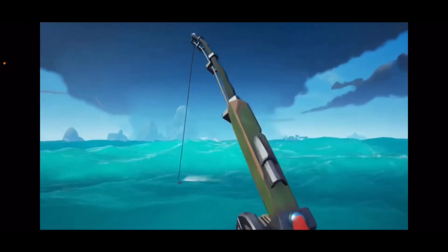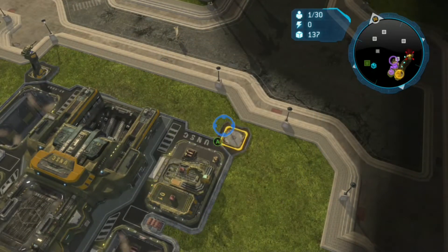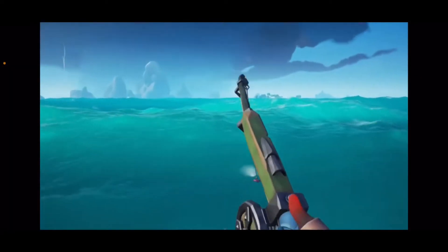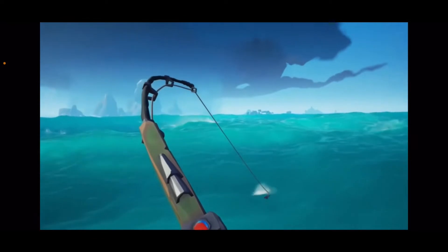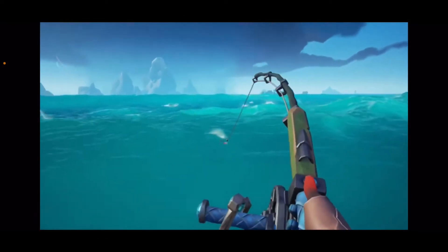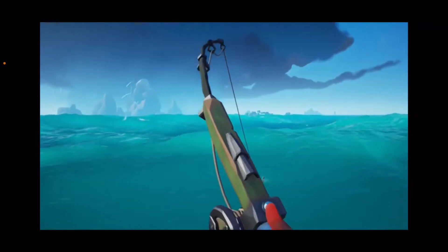If you catch 300 ruby splash tails, you get a tenth of the way to getting a ship. That challenge seemed way too hard and way too dumb. What I think they should do is something similar to the blue coins in Sea of Thieves — I believe those are the green ones.